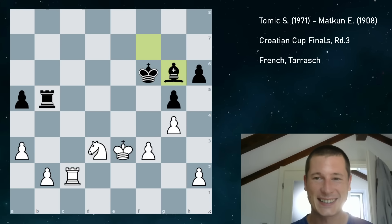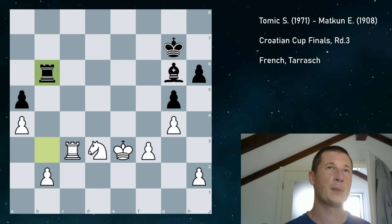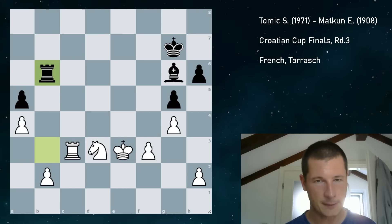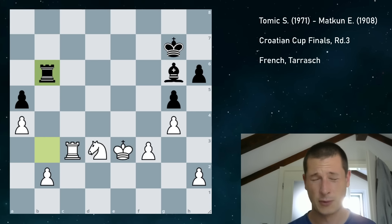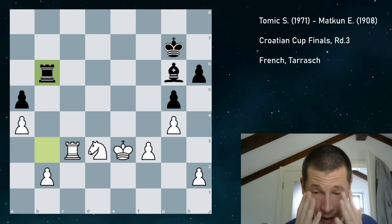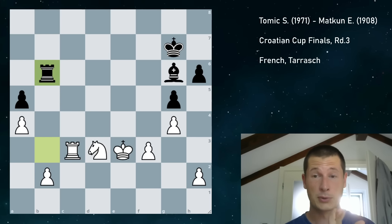Rook c2, bishop g6, rook c6 — I was playing almost automatically. And I should mention one more thing: if you've seen my previous game, it was 105 moves, and this was a double round day. So I'd already played six hours of chess in the morning, and rounds in the afternoon started at around 4pm. This is move 56. At this point I'd been playing chess for about 11 hours and I couldn't see anything. I'd missed lunch. We were in a hotel during the finals of the Croatian Cup. I'd missed lunch, and now I was gonna miss dinner. So I was really upset and hungry and almost blind — I just wanted the game to finish.